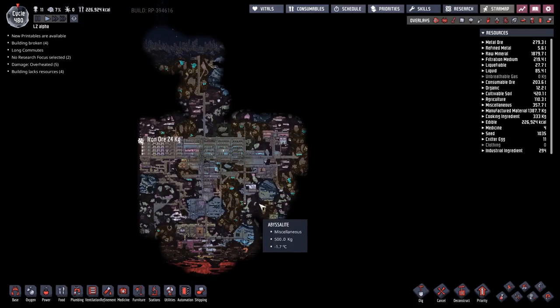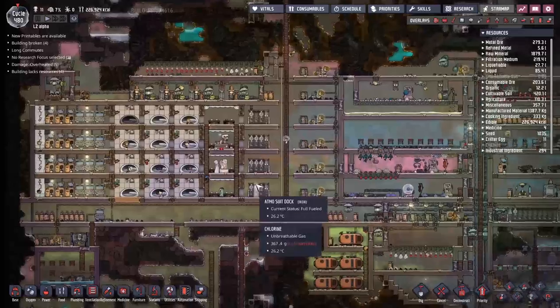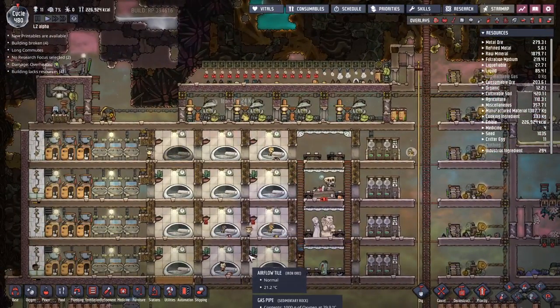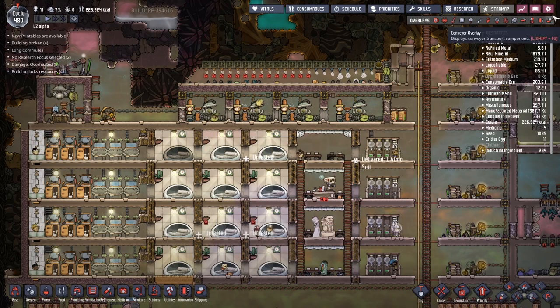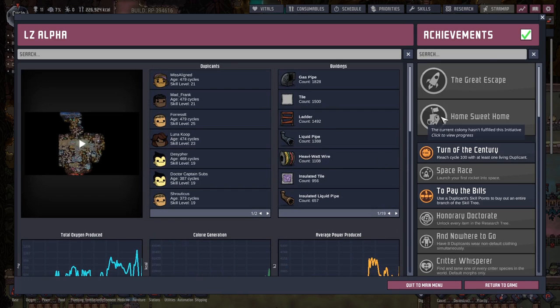Hey guys, and welcome back to Officer Not Included, Clay's amazing Space Colony Simulator extraordinaire! My name is Twitch here, and for the past few episodes we have been working on the dormitory for our 11 duplicants, which we really do need to make into 12, because this is one of the main objectives in the Colony Summary.